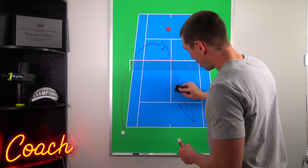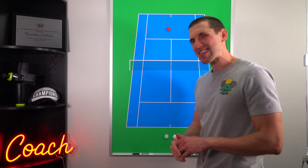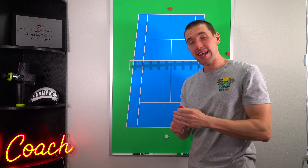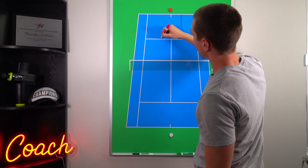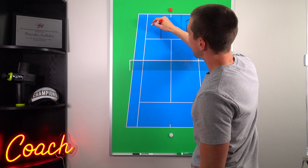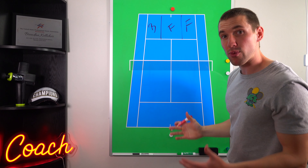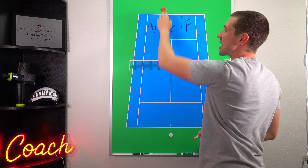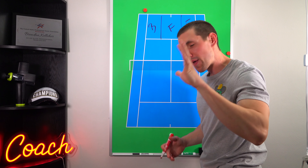A second example: let's say you have a big forehand, and this time I'll use the example for lefties. If you're a lefty with a good forehand, I like to divide the court into thirds. If you have a bigger forehand, you want to hit as many forehands as possible. Anything on your forehand side should obviously be a forehand. Anything in the middle or even slightly on your backhand side, hit a forehand — and only everything that's really far in that backhand corner should be a backhand.